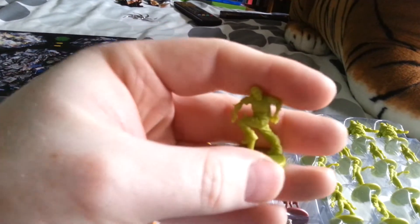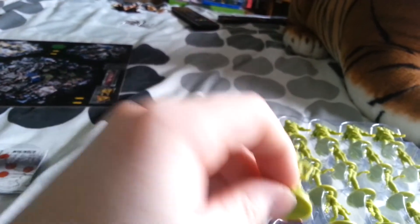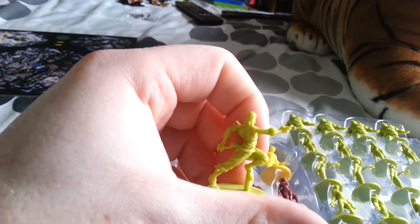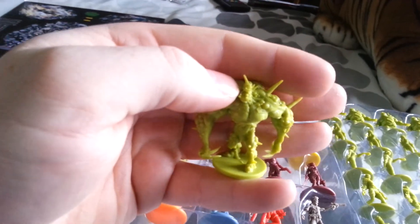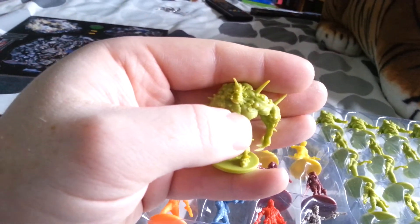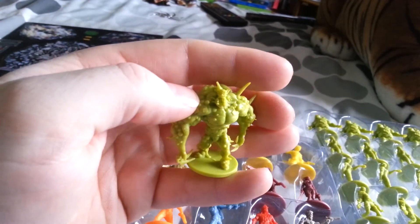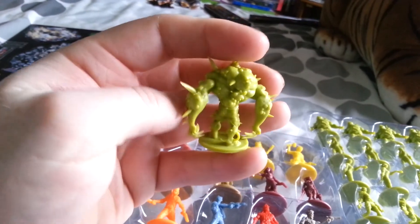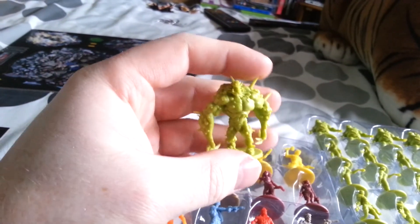You get eight Runners with two different sculpts. You also get the Toxic Abomination. This guy is different from the original Abomination — when he finishes his turn, if there are any zombies in the same zone, he turns them into Toxic Zombies. The only ones he cannot convert are the Berserker Zombies from Prison Outbreak, but normal zombies he can turn into Toxic Zombies — unless you haven't got enough Toxic Zombie figures.